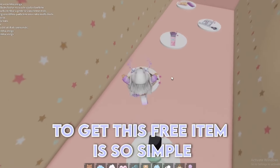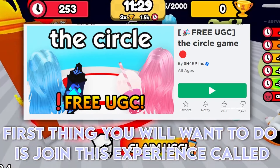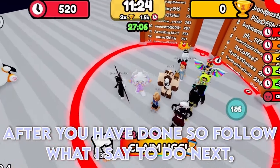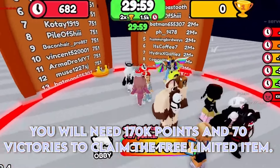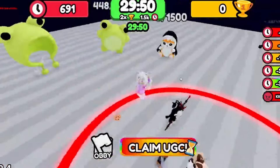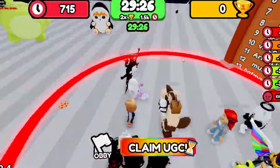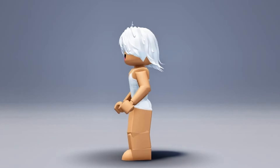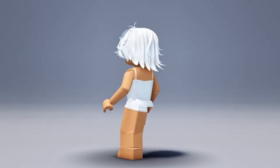To get this free item is so simple — you must watch until the end to see how to get it. First, join the experience called The Circle Game. You will need 170k points and 70 victories to claim the free limited item. You cannot move out of the circle; if you do, the timer will reset. Here is the free hair — it's very nice. There are only 1,777 in stock, so hurry and get it!